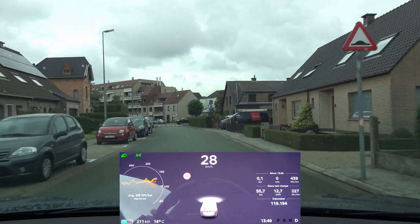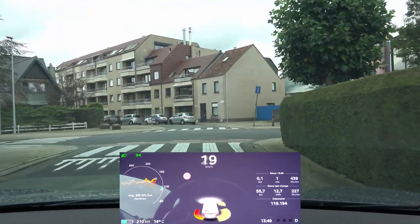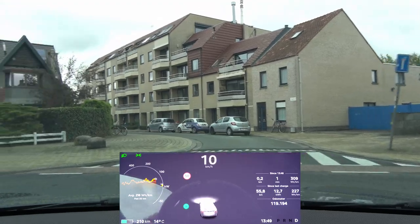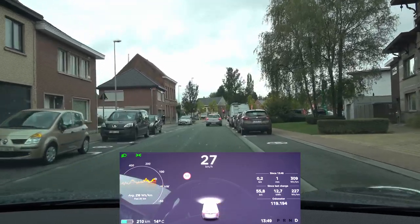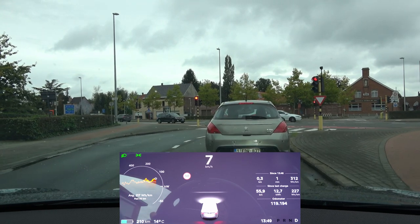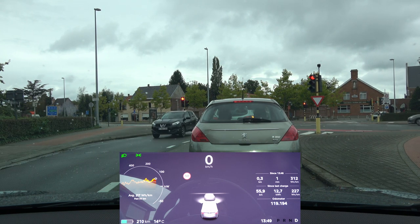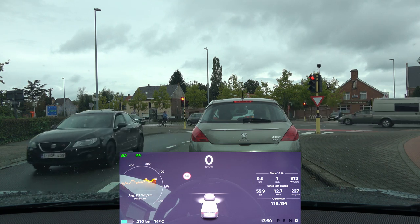With the front cameras still taped off, at the end of this road it does not show a stop line. But when the camera is uncovered, it does show that stop line. At a traffic light it shows a stop line too, which suggests there's a database of traffic light locations — but if the camera cannot see the traffic lights, they are not displayed.